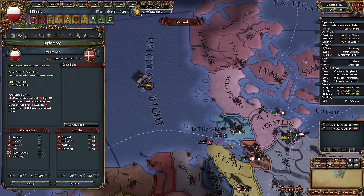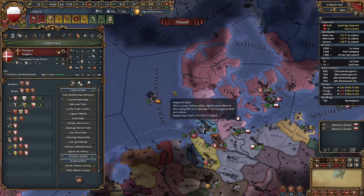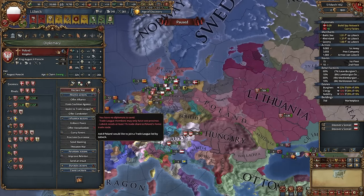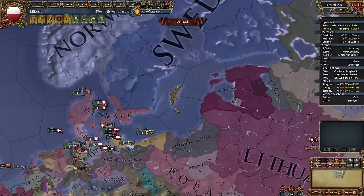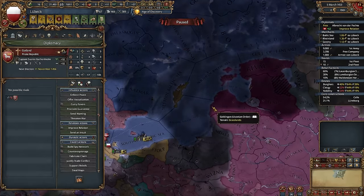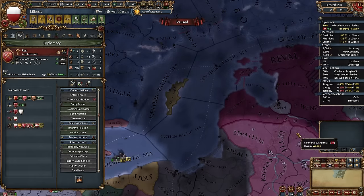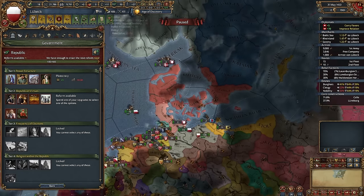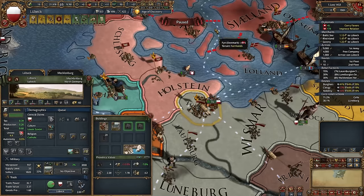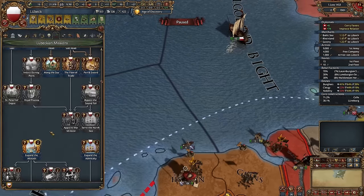I would try to prevent Hamburg from joining the war against Denmark, and maybe build a spy network in Denmark and decline it directly. It might also be worth allying Poland. Just a heads up — you can finish most missions by inviting nations to the trade league. But Gotland is actually a quite good province with a great monument, so it's better to conquer it. Riga would be better as an independent mission.